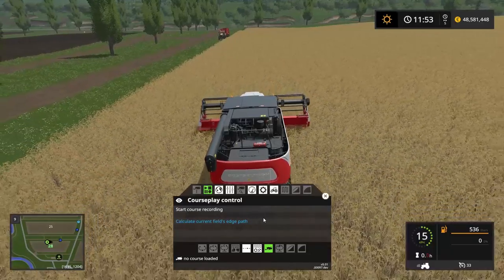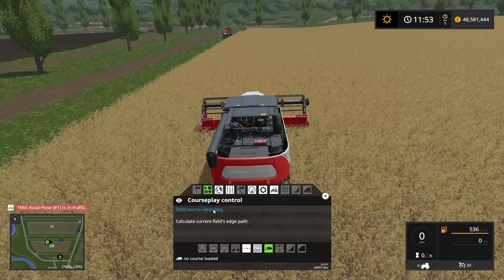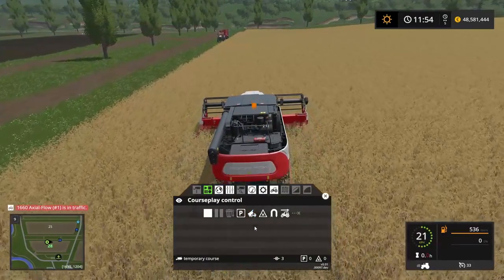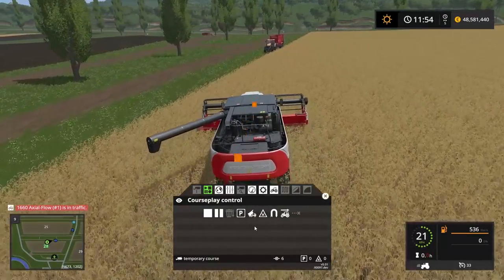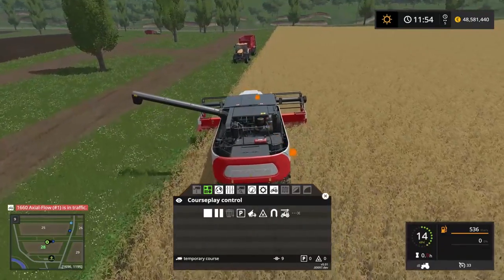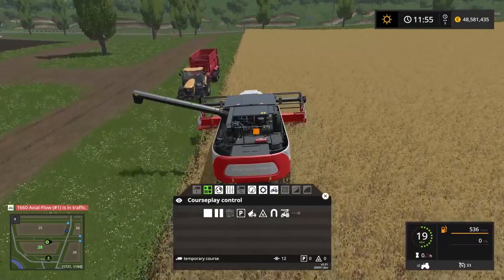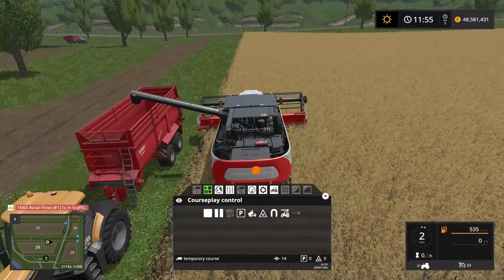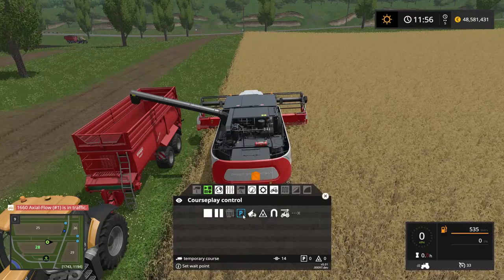Let's get a little bit more room to play with here. We're going to start the course recording - we've got waypoint one, two, three. And I'm going to pipe out so I know that the pipe is above the trailer. We want to come right up to the edge of the field and make sure that the pipe is over the trailer. So we're going to set a waypoint here - this is telling the combine this is where you have to unload.